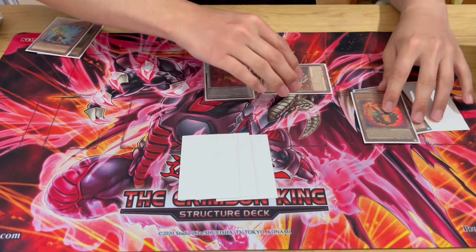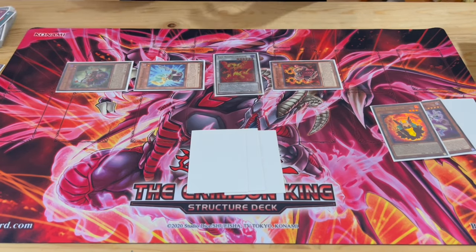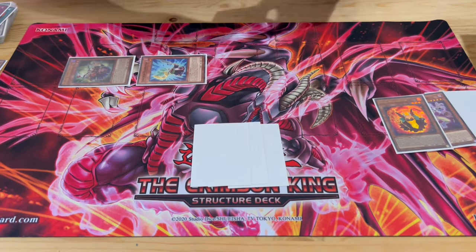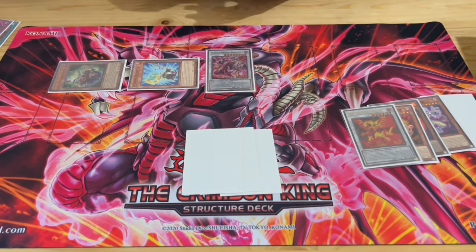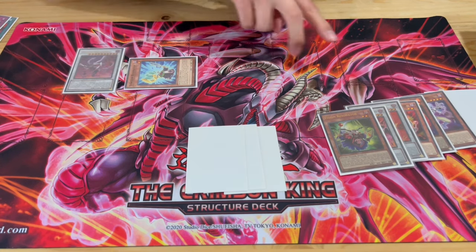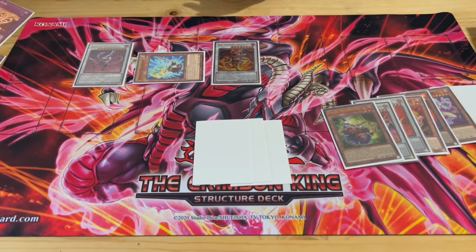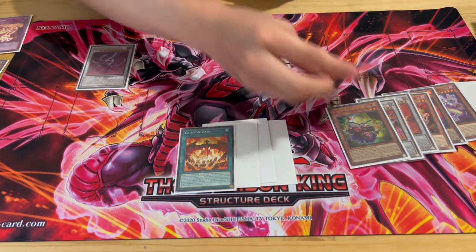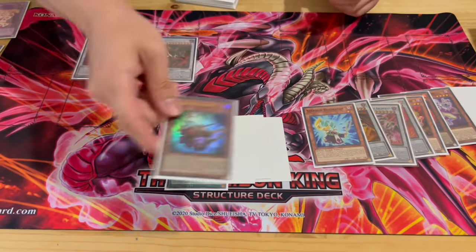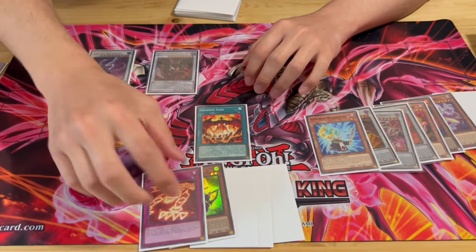Red Rising is going to summon out Crimson Resonator, and Crimson Resonator uses its effect to special out Synchron and Vision. This is very standard — a lot of RDA players already know this line. We go next into Scarred for our first Synchro: Scarred plus Vision Resonator, triggering Vision and Scarred to make a Vanilla RDA plus searching us a Crimson Gaia. Then Vanilla RDA plus Synchron Resonator into Abyss, using Synchron's effect to add back Vision to hand. Then go Crimson Gaia, add Red Zone, and so on.